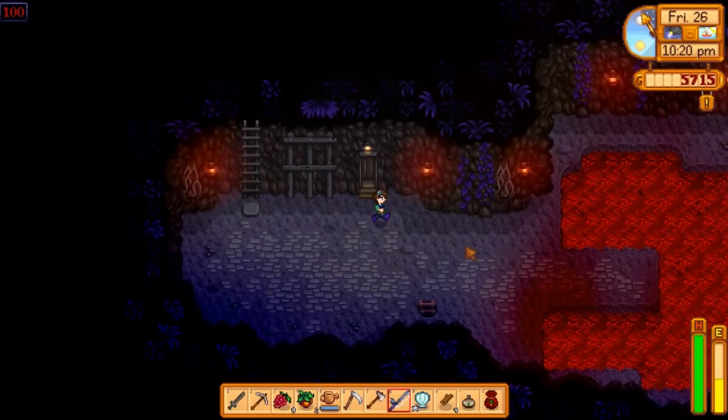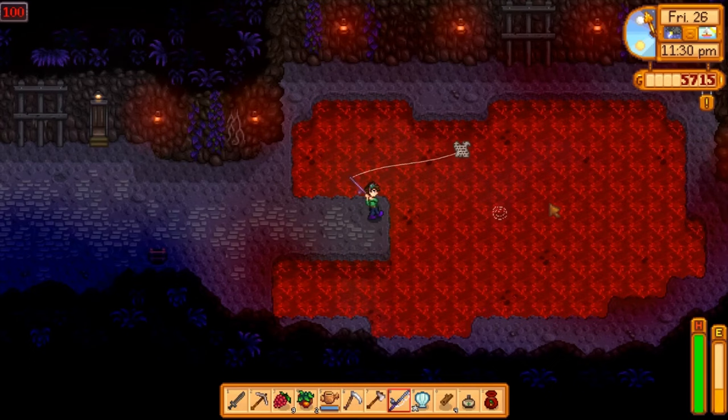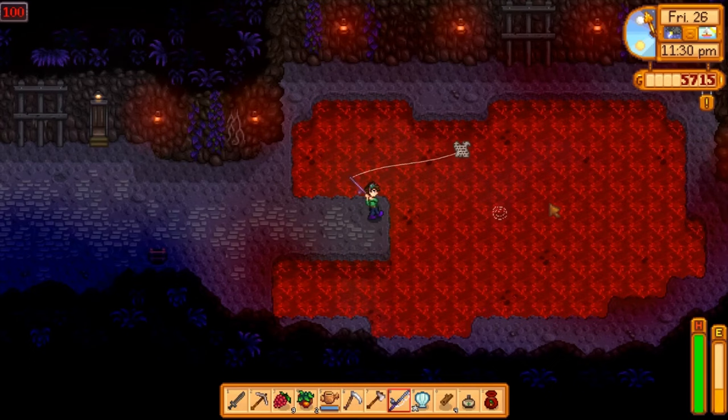As a special little bonus, if you're wondering what the most profitable fish pond fish is, it's the lava eel — caught in the lava lake at floor 100 of the mines. It's very difficult to catch, but you only need one to start up the pond. The roe it produces is worth 380 gold each, and they also have a chance to produce the spicy eel food item, which is great for going into the mines.